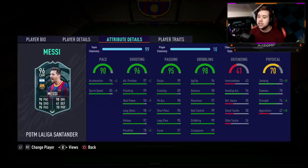Looking at the dribbling stats, you already know it's going to be insane — Messi and dribbling just combine together. He's got 94 agility, 98 balance, 97 reactions, 99 ball control, and 99 dribbling with a 99 composure.